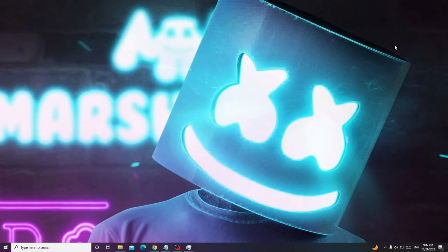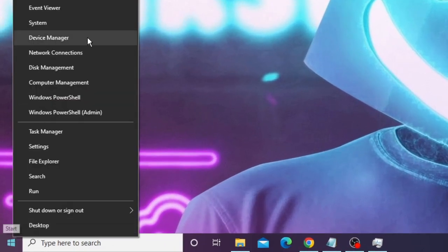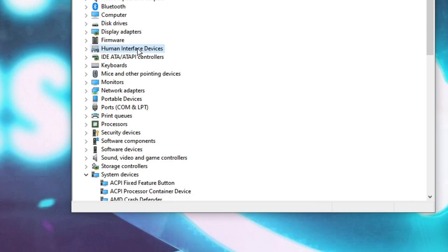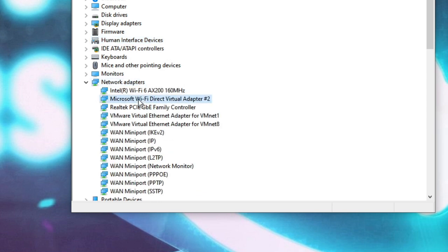In the next step we need to update the network adapter. If the network adapter is outdated or corrupted, you may experience problems. Right-click on your Windows icon and choose Device Manager. In Device Manager, look for Network Adapters and double-click on it. You need to update the driver for the device you are connected through — if you're connected via Ethernet, update Ethernet; if via Wi-Fi, update Wi-Fi. The first option shown is the Wi-Fi adapter, so right-click on it.